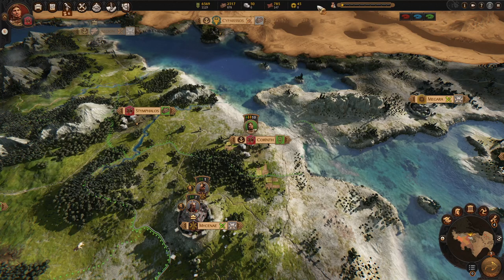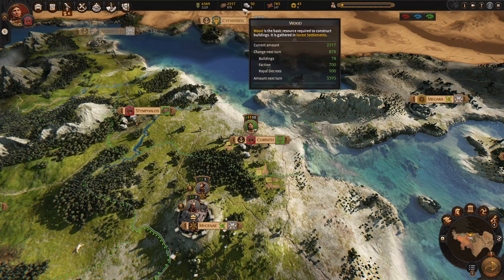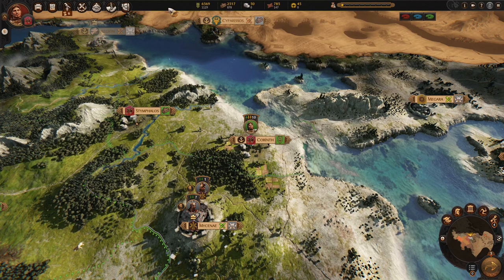Hello there. Eruner here, and today I will show you the biggest exploit in Troy. It is called the Fake Barter Agreement, and thanks to this exploit we are able to get resources from other factions just by making barters and cancelling them out. This will be a step-by-step tutorial on how to do it.